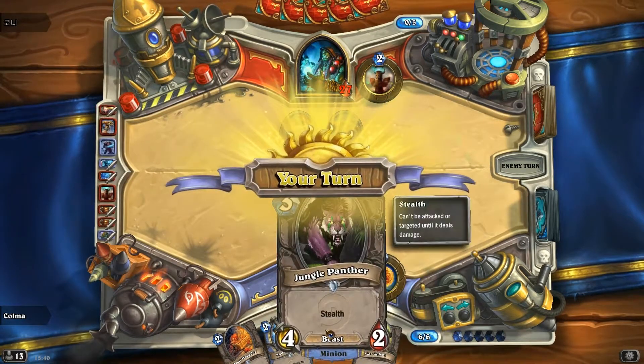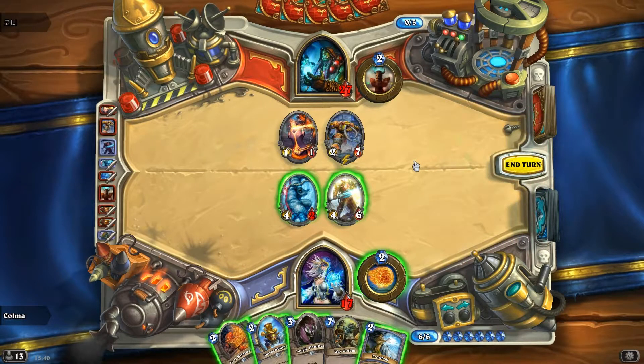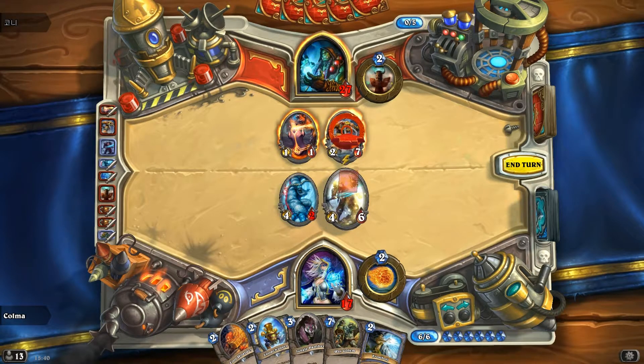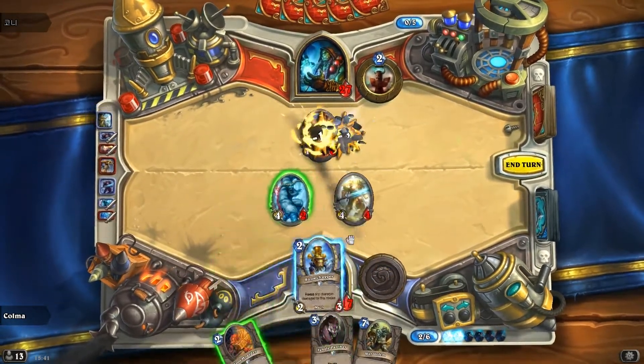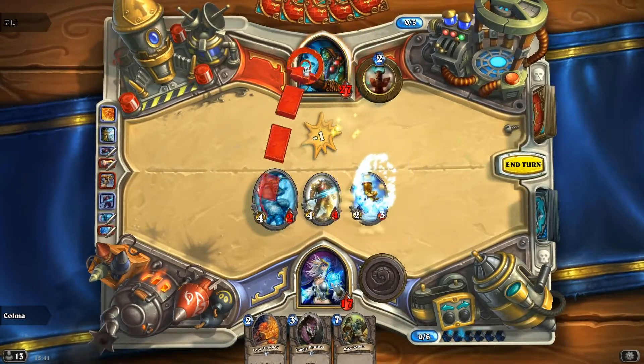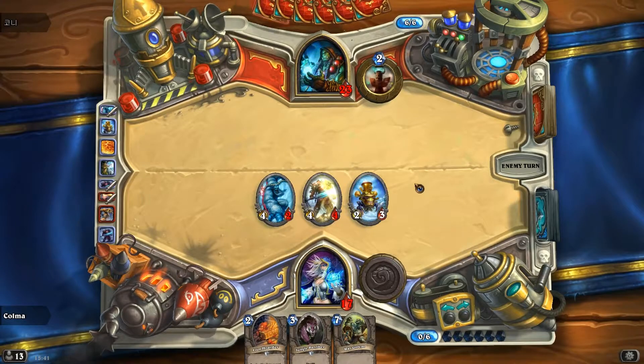Let's kill that one. That into it. Then Frostbolt — I like that, let's do it. Let's clear the board this time since now we actually have something I want to play. That'll be great to freeze him so he can't play a weapon. Well, he can, but he's not gonna get much out of it if he's frozen.